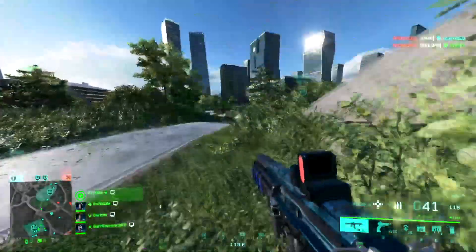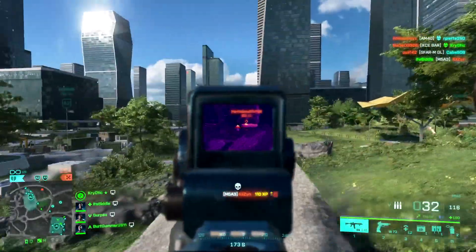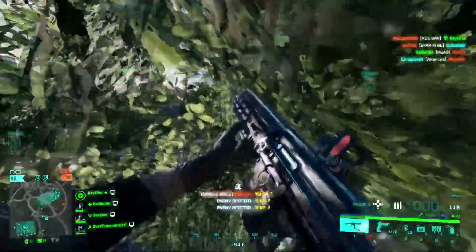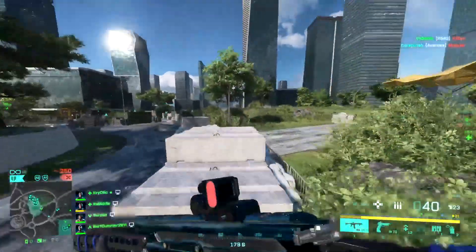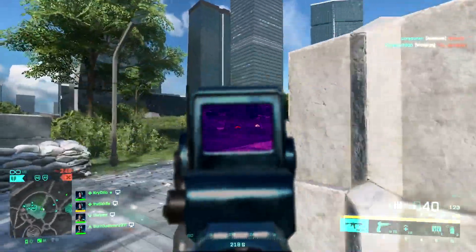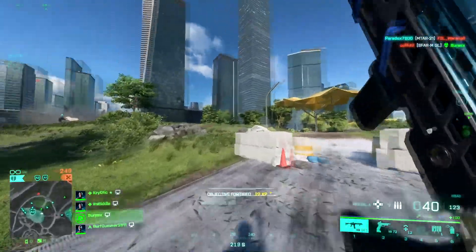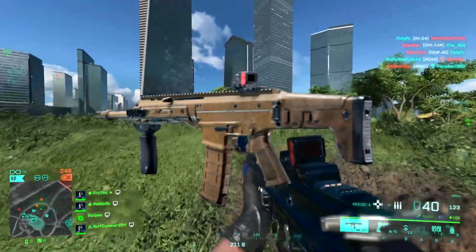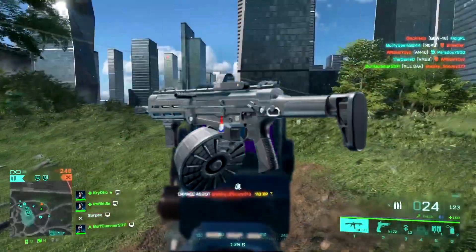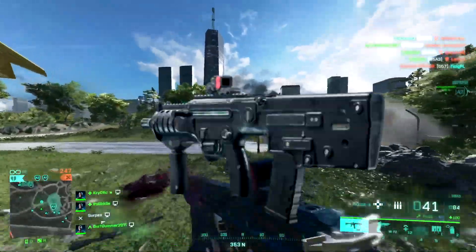I did mention assault rifles. Some have higher RPMs on par with SMGs, and combined with the headshot multiplier that assault rifles have, it can make them a really good choice. The assault rifles I'd recommend for close quarters engagements - which you'll primarily be playing as Falck since she's a medic on the front line - are the M5A3, the ACWR, the AM-40 especially when fully equipped with all its attachments, and the MTAR.